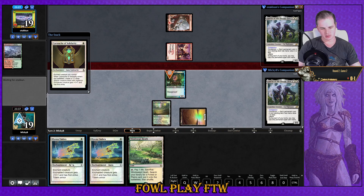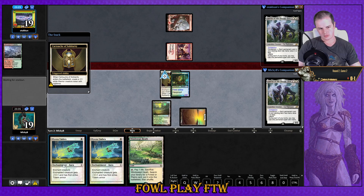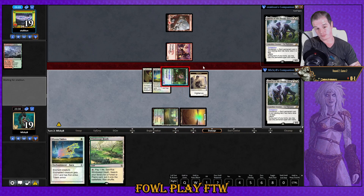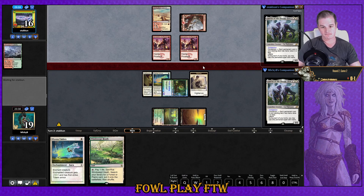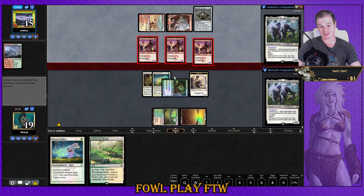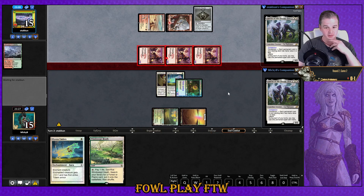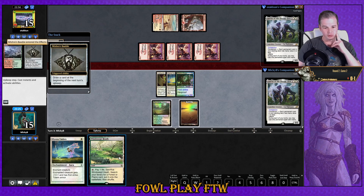We'll play out our guy. We literally just need to topdeck Daybreak Coronet — our hand is clearly not fast. We'll have Lava Mancer as well. They've got triple Mutagenic Growth via Swiftspear — triple Swiss Spear, no worries. Let's get rid of this creature before it gets Lava Darted — cash it in now. Can we actually draw Daybreak?